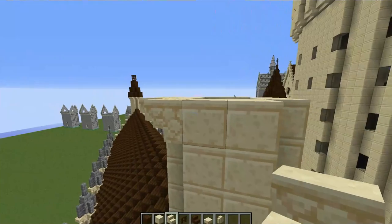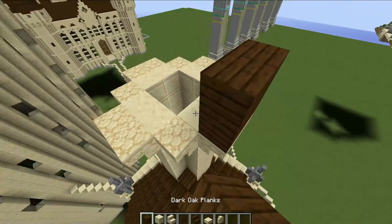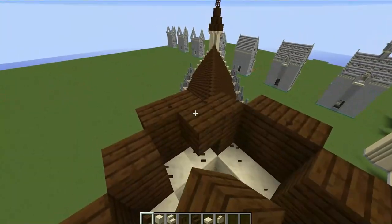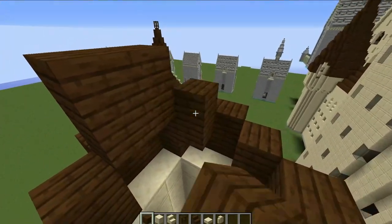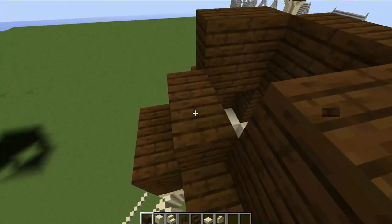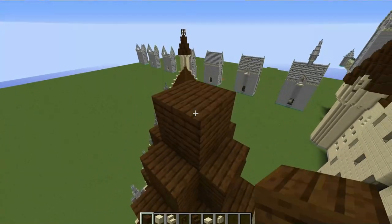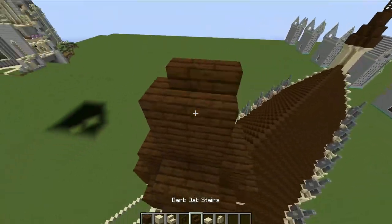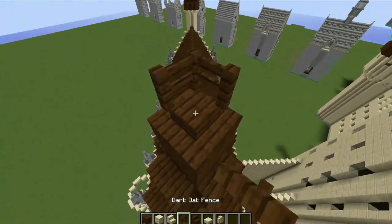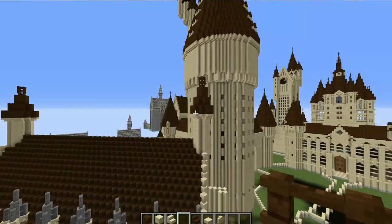Place two sandstone stairs at the bottom to round it off. For the roof, widen the tower by one more block going all the way around, then build on the exact same tower design — going up two blocks, then a two-by-two area behind each side, a two-by-two-by-two area on top, a circle of dark oak stairs going around, and two layers of dark fences on top. Those are our first two towers now complete.